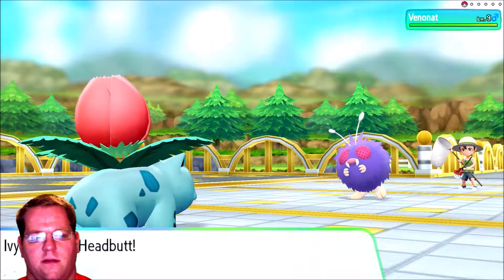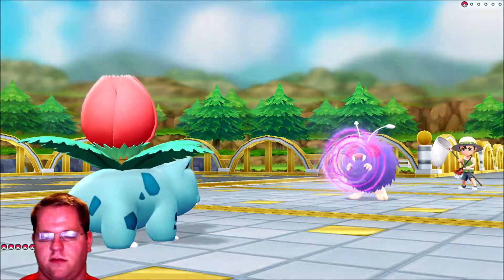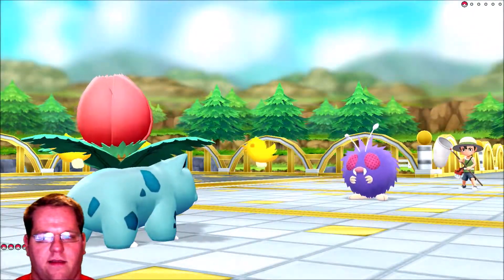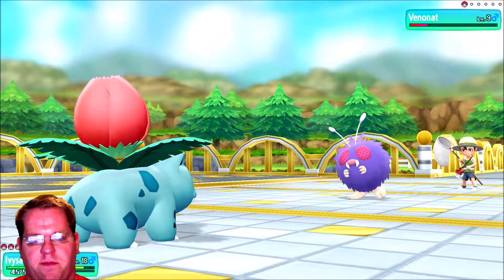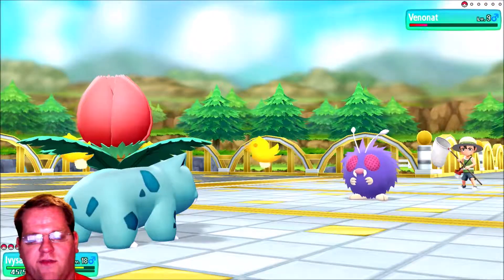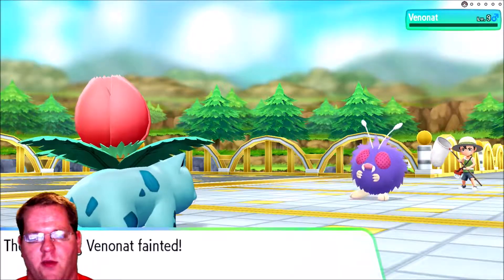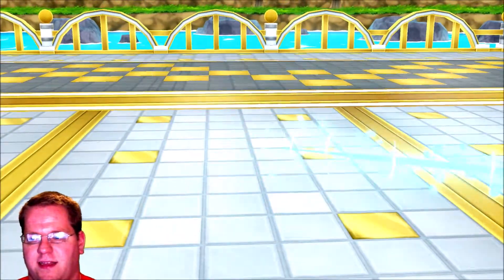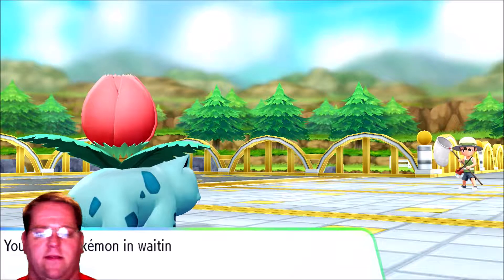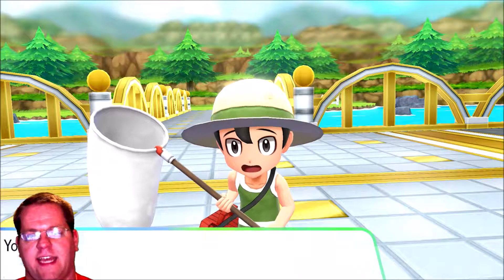We're gonna use Headbutt. Also I'm using the Pokeball Plus tonight. It came with Mew but I did not put Mew in this game — Mew's in a different game. As far as I know there's nothing really new with it. The Mew I got had kind of weak stats, and if I don't have a lot of TMs it's really not that helpful. I can teach it Metronome but if I want Metronome I'll just get a Clefairy.